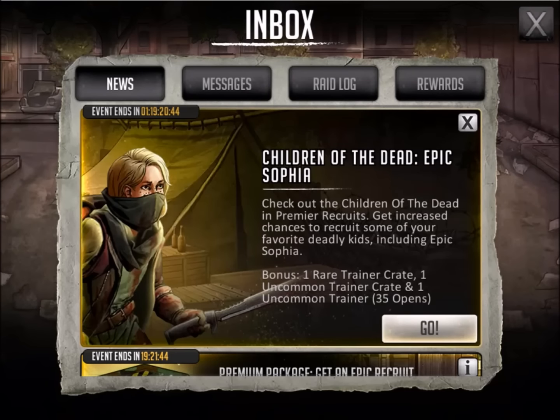Hi everyone, this is Killshot from 99gaming with a video for The Walking Dead Road to Survival, and this is a Children of the Dead pack opening. This is funny because a few days ago I was raiding with my bunch of brats kids team and someone said that we needed a kids pack opening and they even mentioned Duck. Well we don't get Duck, but we do have this epic Sophia coming back and this is a 5-star yellow character.